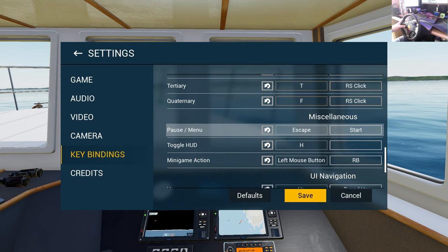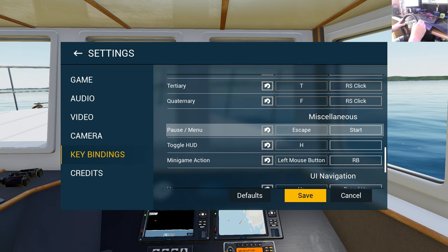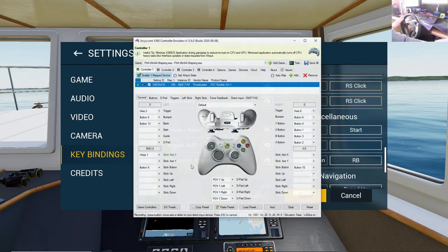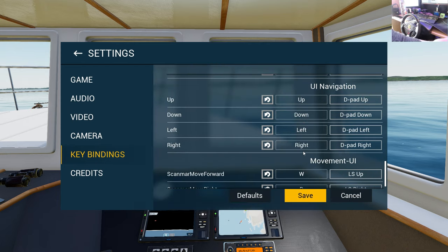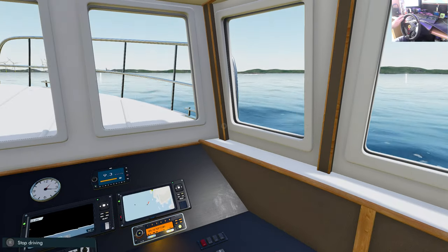Binoculars are bound to X, and the start button is the pause menu — I probably should bind that to something. This is x360CE, so here's how it works: I find where it says 'start', click record, press the button I want, and now when I press that button it fires and sends that signal as if it were an Xbox 360 controller to the game.